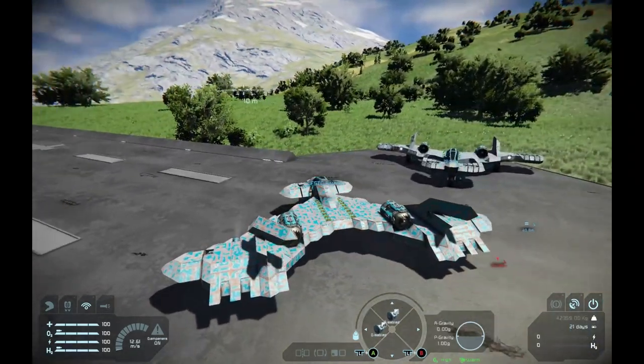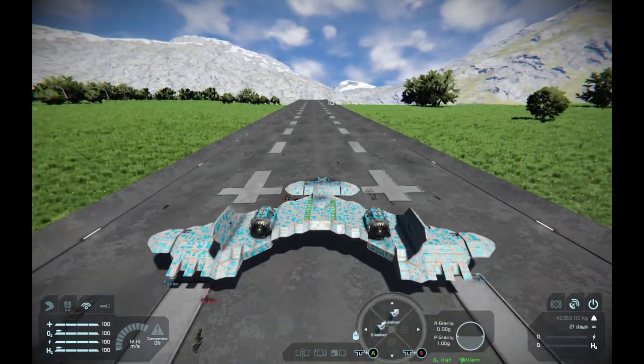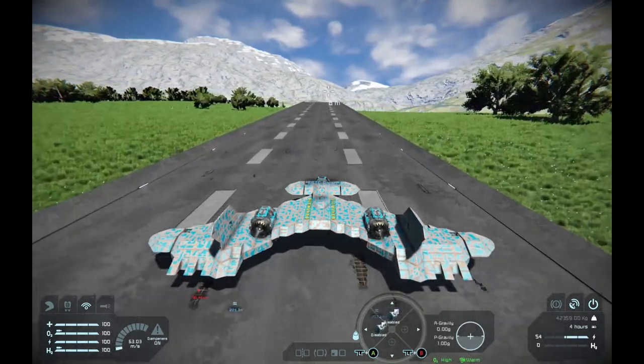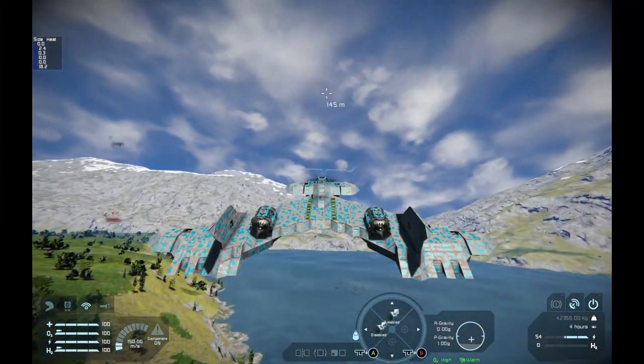What it does is that it adds atmospheric drag, lift, and heating to spatial layers. It has its quirks, but it works pretty well. This aircraft has two thrusters, and that's about it.